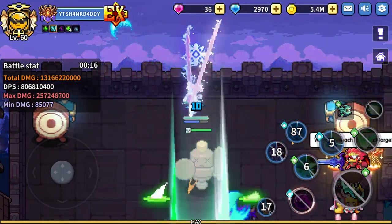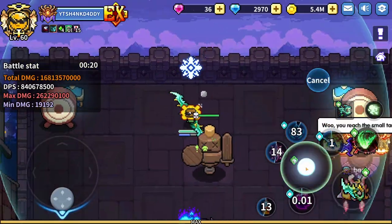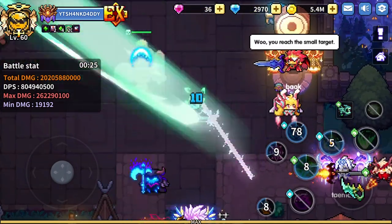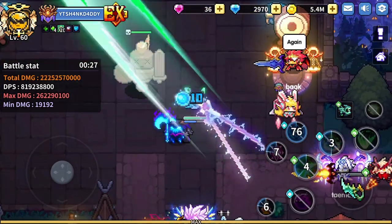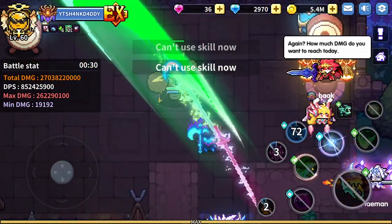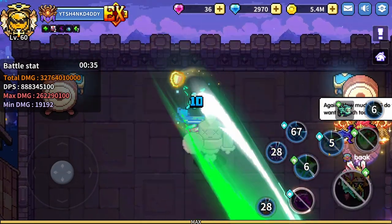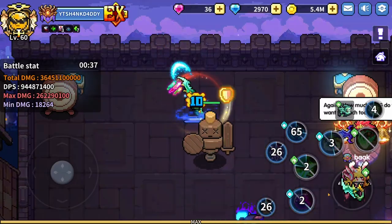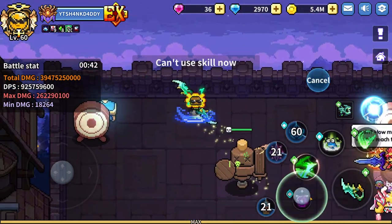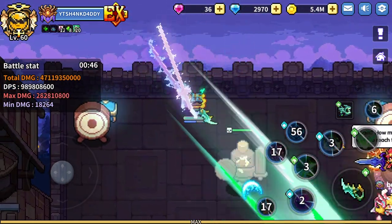I switched my soul orb to the Icy Crab. It's gonna work out better for me because you get HP and MP back while not moving, which works out since I do all my damage when I'm not moving. I like that better than the Rolex orb I was using before. Let's see if we're gonna get there — we should have easily gotten there before.